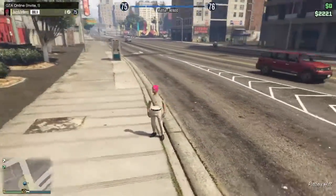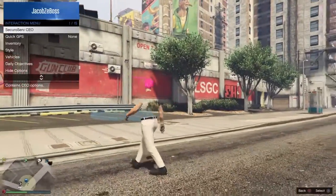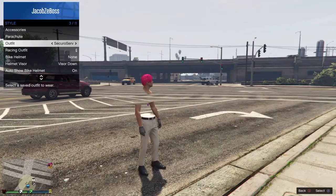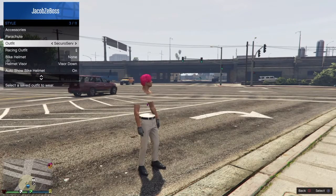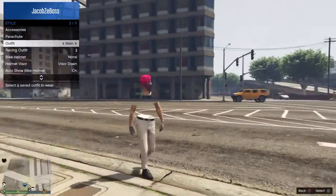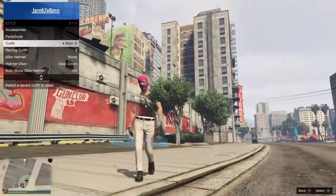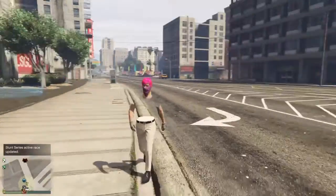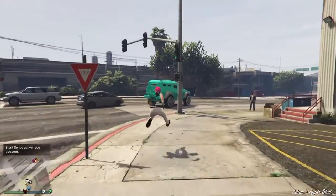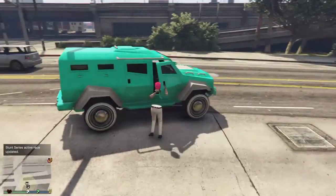We've spawned in and you can see we have no mask on. Just go into your Style, go down to Outfit, and switch to the one you just saved. I hope you enjoyed outfit number one — we will now be going into outfit number two.